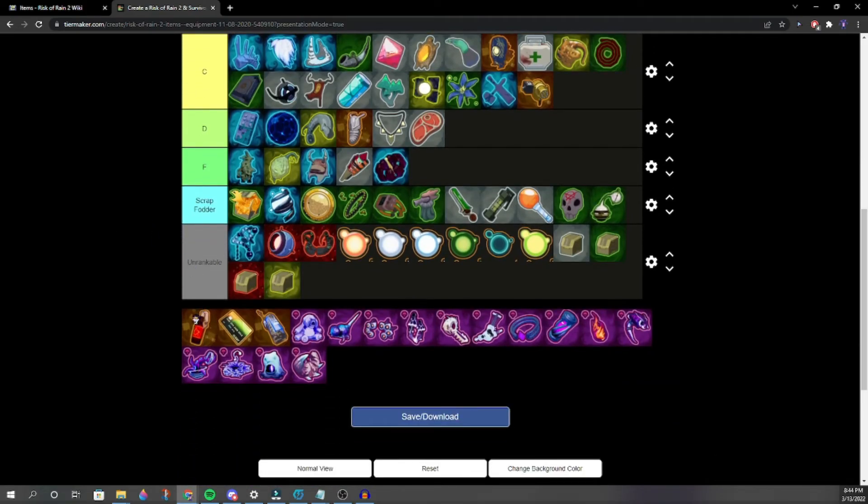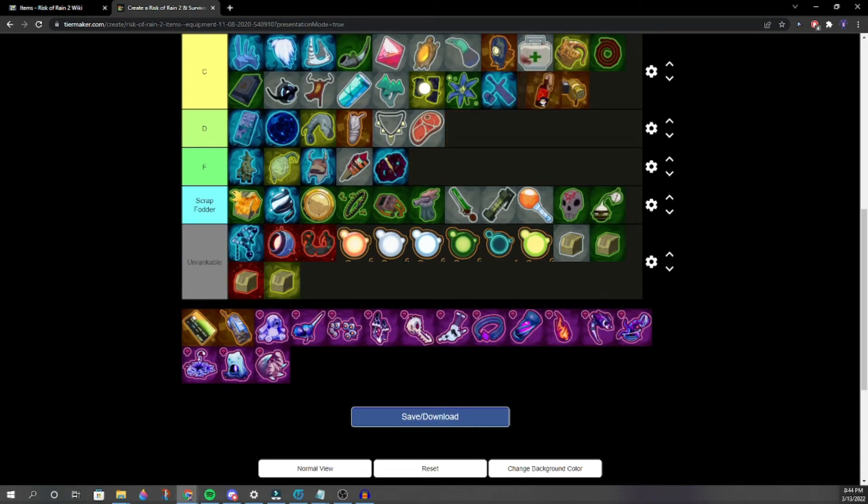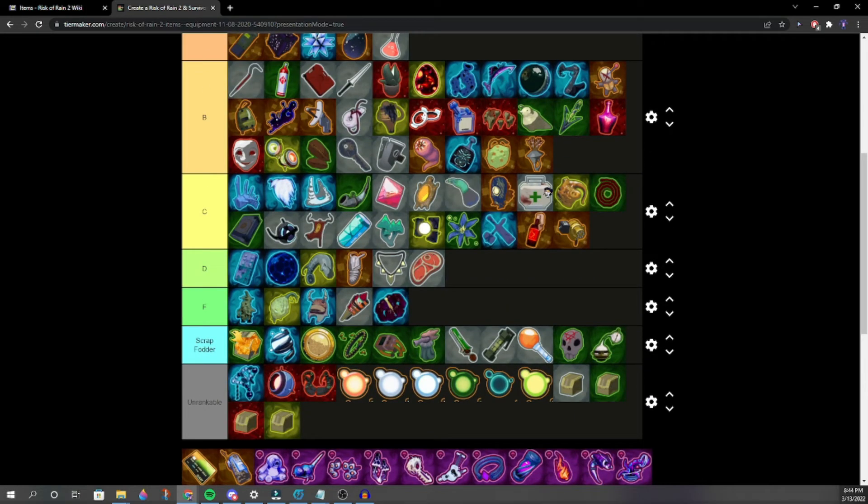Molotov — this kind of sucks. You can't even hit anything with it. That's why you pair it with Ignition Tank so the radius is bigger.